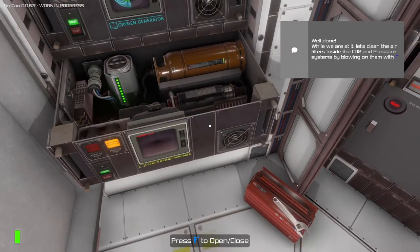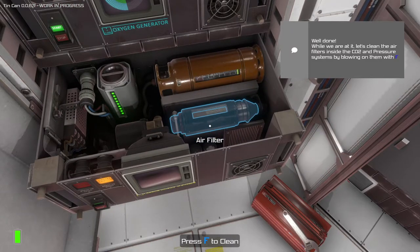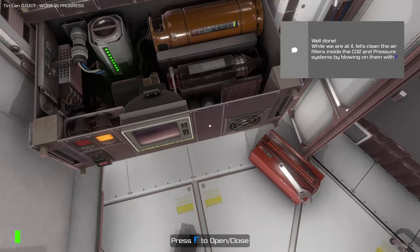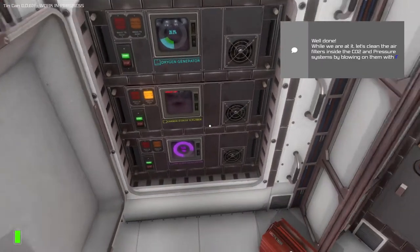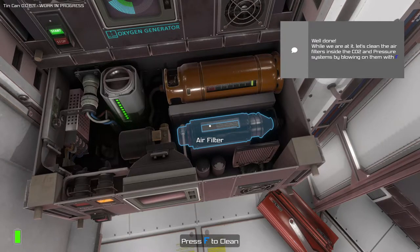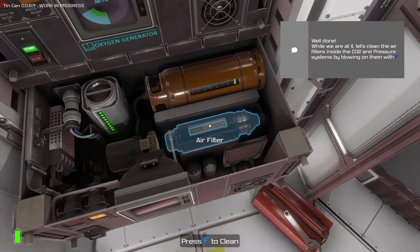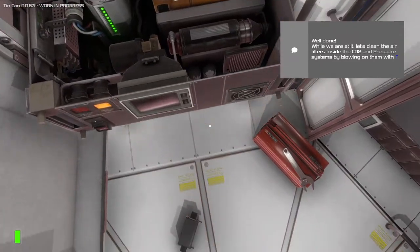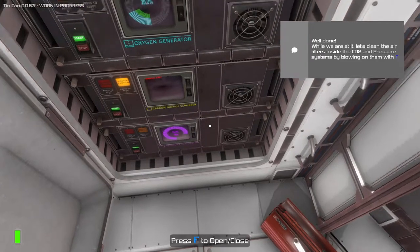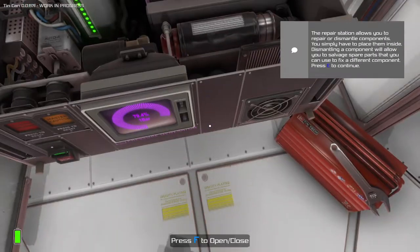While we're at it, let's clean the air filters inside the CO2 and pressure systems by blowing on them with F. We have to blow on more things. Air filters inside and pressure systems. So we blew on that — let's blow on the filter in the pressure generator. There we go.